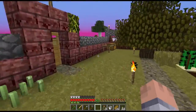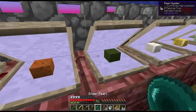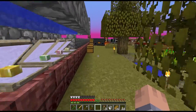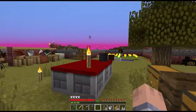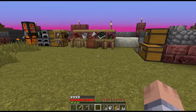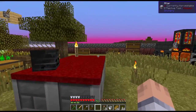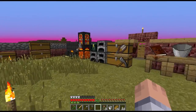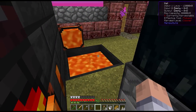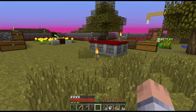For ender pearls, we got them from oysters — there are some right over there. That's how we got our ender pearls so we could make an eye of ender. We also needed ender pearls a few times to make mana pearls for the runic altar. We got everything done here, grinded it out to make an ender chest — the lava we made in the vat for the obsidian.